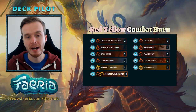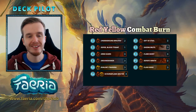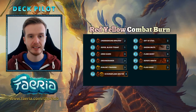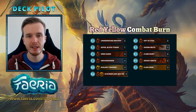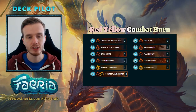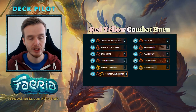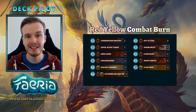Hello and welcome back to Deck Pilot. This week I'm taking Red Yellow Combat Burn for a spin on the ladder. I'm a very big fan of this deck — it's one of my favourite archetypes. Unfortunately it's fallen off in recent times, it's not as powerful as it used to be, but it's a deck you have to respect. It can deal a lot of damage out of nowhere with Scourge Train Spectres being haste creatures, and Kaleem's Training and Flash Wind can turn any of your creatures into a flying menace. So let's get into the matches and see how it performs.